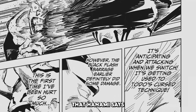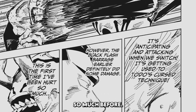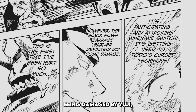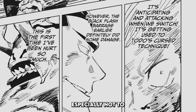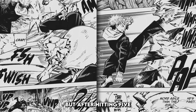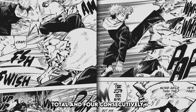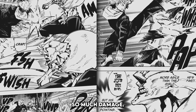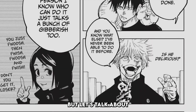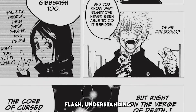It's after this that Hanami says it's never been damaged so much before. This is the most durable disaster curse being damaged by Yuji, who not too long ago couldn't even use Cursed Energy efficiently. Yuji wasn't even able to damage Hanami before hitting Black Flash, but after hitting 5 total and 4 consecutively, Hanami says it's never taken so much damage. So we understand that Black Flash gives a sorcerer a huge amp in power.